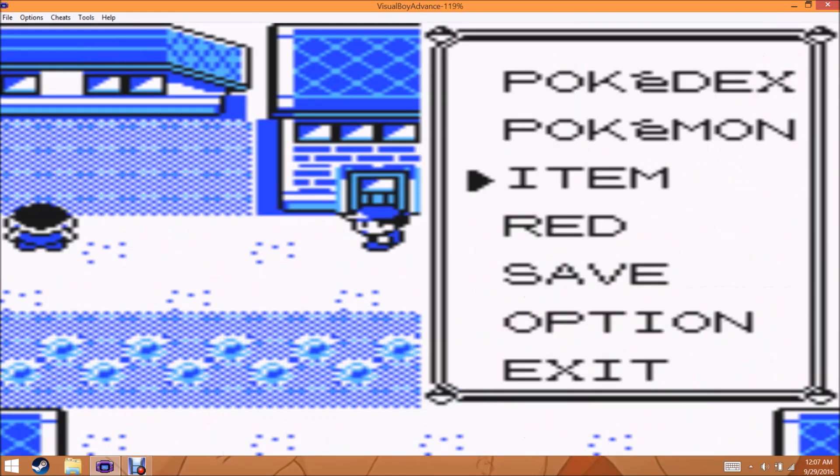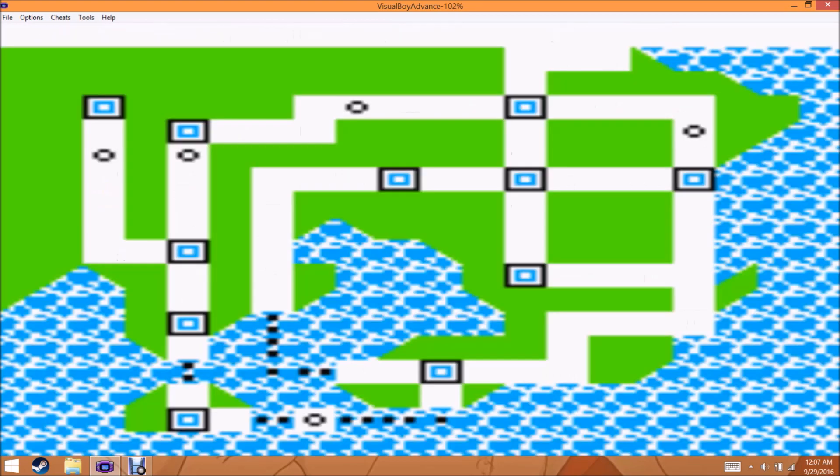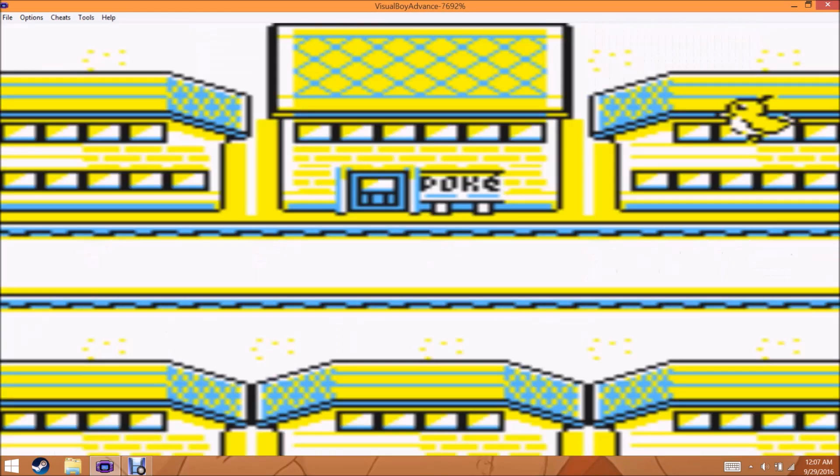We want to fly back to the town where the old man was. While I was button-mashing, I actually caught a Grimer in Eraticate by accident. So that was pretty interesting. I didn't have either of them in my Pokédex, so my efforts were not completely in vain.